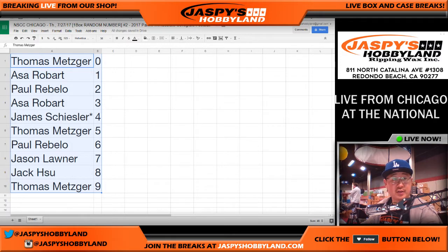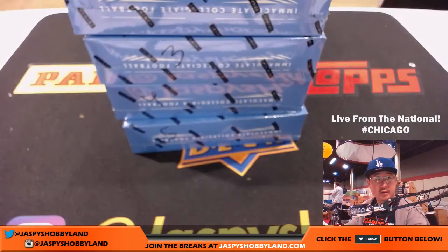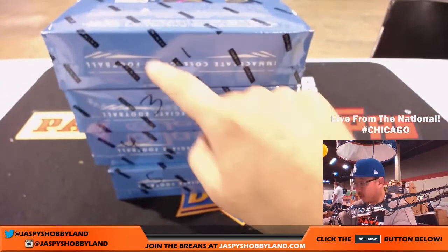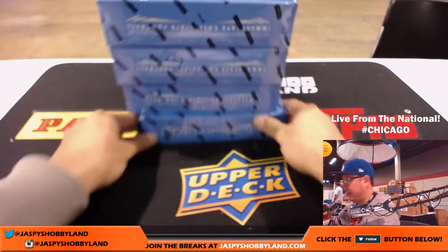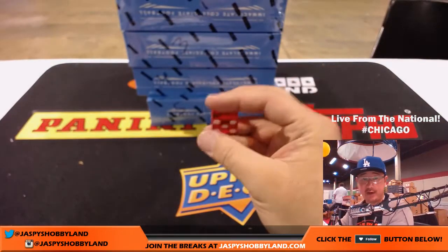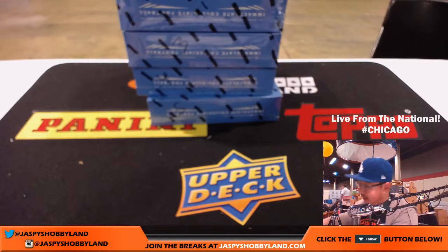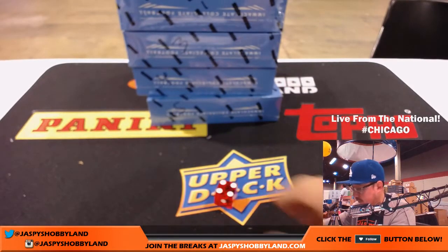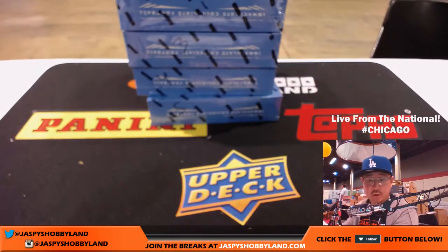Let's go over to this screen right here. We have box one, three, four, and five left. I'm going to keep rolling the die until I get one, three, four, or five. If I get a number that's not available, we'll just roll again. Like two — we already did two, so we'll roll again. Four right here, so we'll do four.